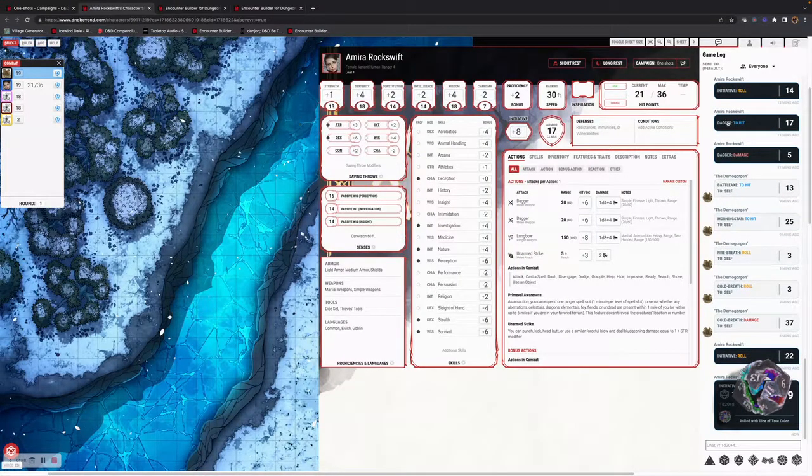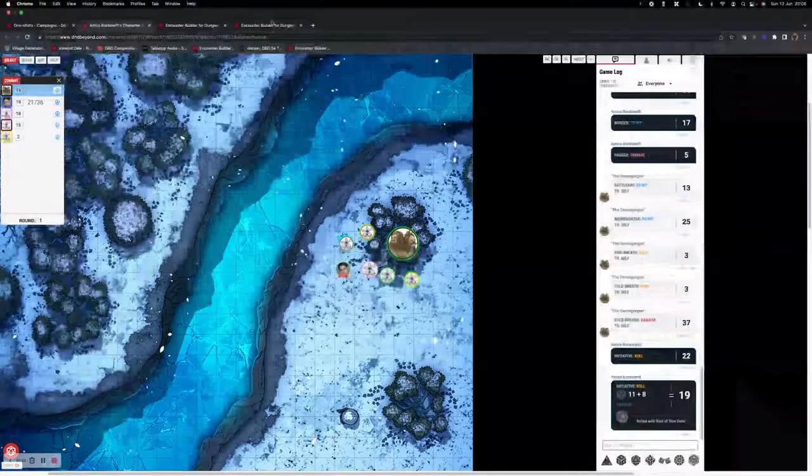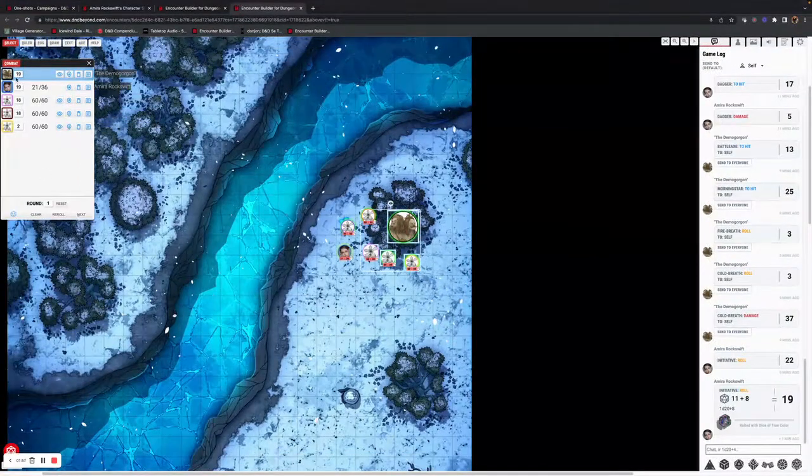As a player, what we need to do is actually roll initiative for ourselves. Once rolled, that goes into the tracker, and you can see as a player we're moving up in the initiative order.